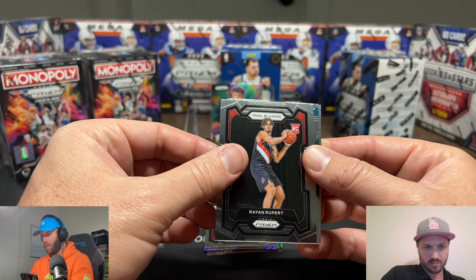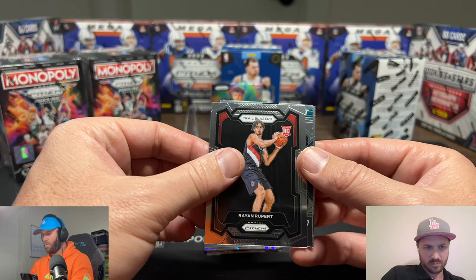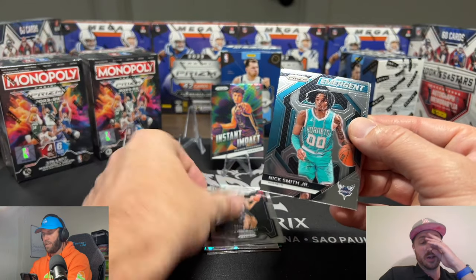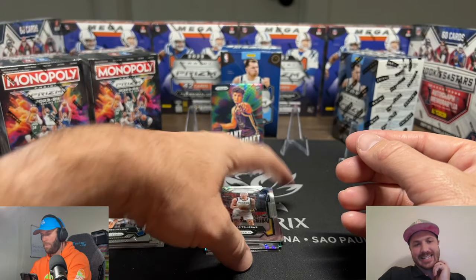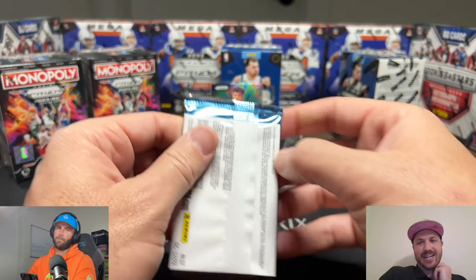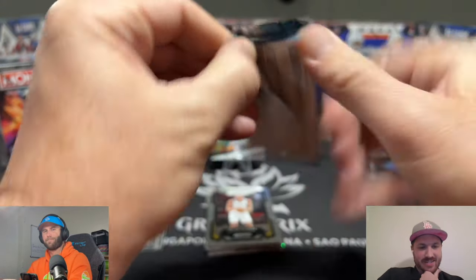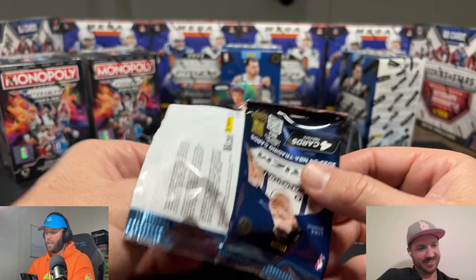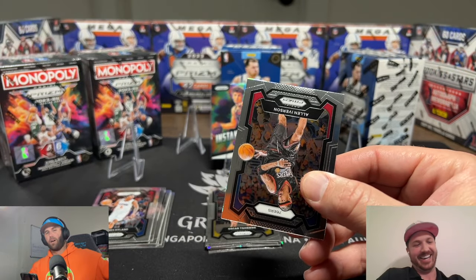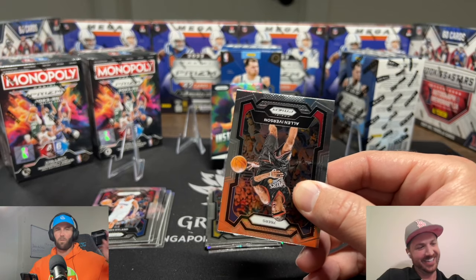We have a Rupert, a Ryan Rupert — wow — and a Nick Smith Jr. You can buy it for $2.59 with free shipping, so we were nine cents off. For all those people in the comments saying we don't know anything about that — take it back right now.